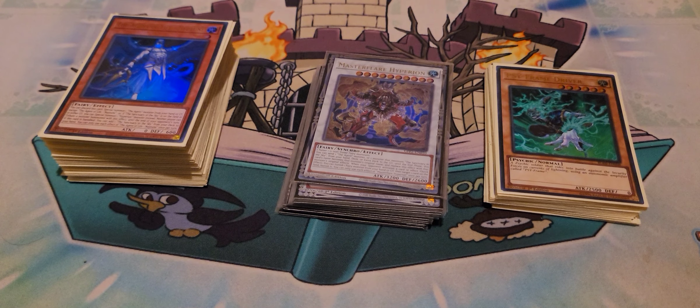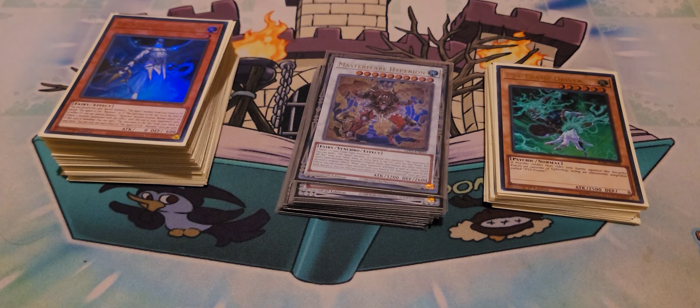What's going on guys, it's Screecher, and today we're going to be doing a little deck profile on a brand new deck from the Ghost from the Past 2 set. We're going to be doing a deck profile on Agents. First of all, we're going to talk about the deck, how I decided to play the deck, and how I came up with these combos from other people's lists and deck profiles I've seen.